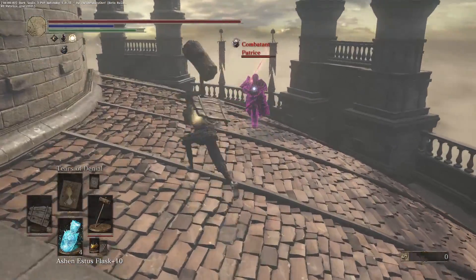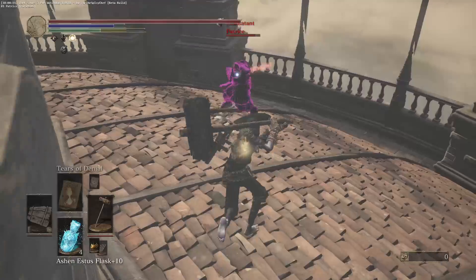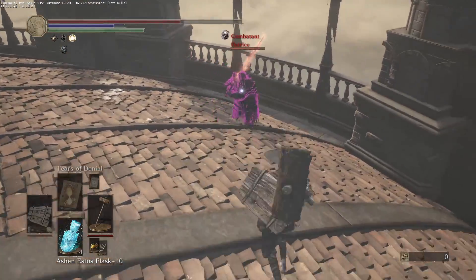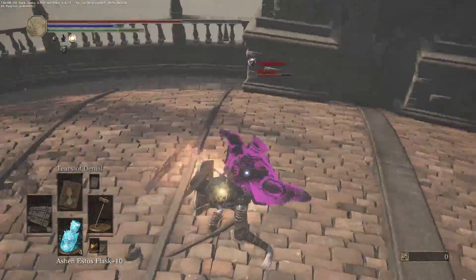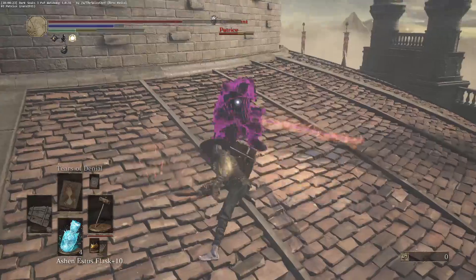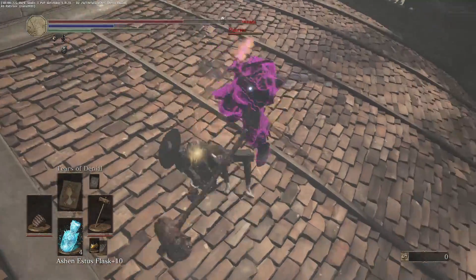Let's get in-depth on the weapons. The mallet — I use it mostly for people who look like they have high poise. I don't know all the armors in the game in phantom color yet, but I can tell when someone is wearing 99% Havel's except for the head.